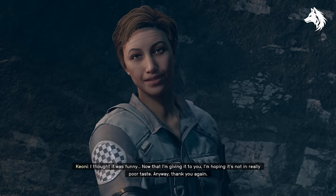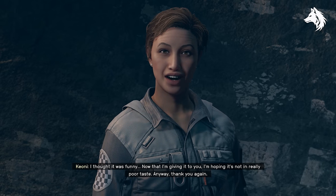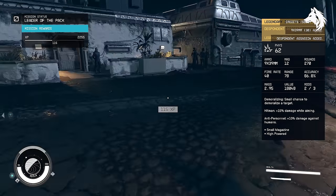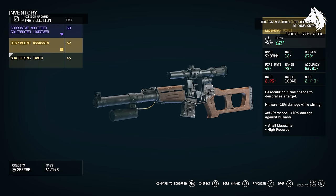Despondent Assassin is probably the best unique weapon you can actually find. You get this in Aquila City. You can start a quest chain by speaking to Keone and a guard named Davis Wilson. This starts the Defensive Measures quest, and when you complete that you progress to False Positives and then finally Leader of the Pack. Completing all three of these quests will reward you with the legendary sniper rifle.